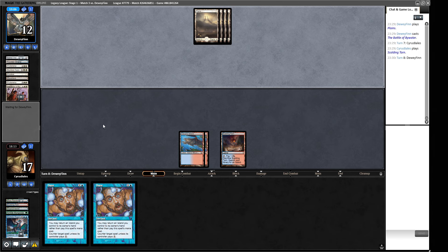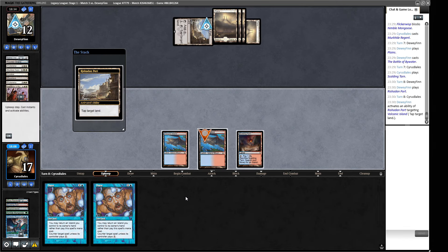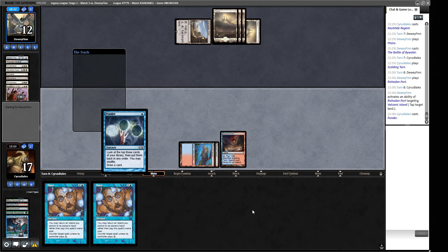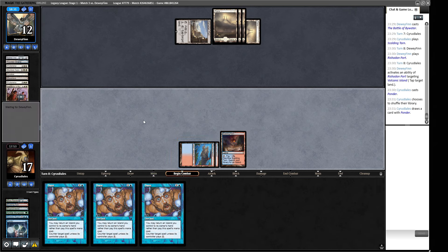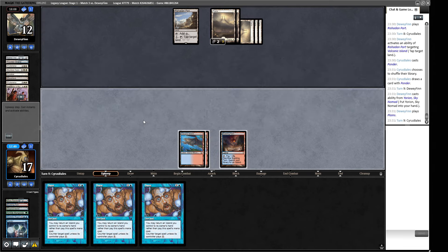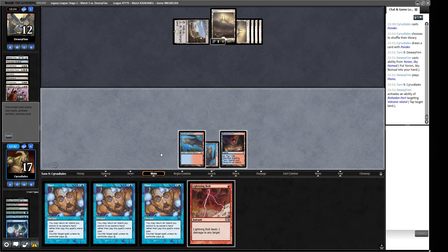We play out this land so we can hard cast, with Rishadan Port around we need the extra land. They should be putting Umezawa's Jitte into hand at this point, which we're likely to Daze. Not putting Jitte into hand when they had no cards — that's really interesting. We Ponder, Daze, Stifle in various orderings. The Umezawa's Jitte is not resolving — maybe they have to choose based on what we have in hand as Dazes, but they should still put the Jitte into hand while they have the mana. Okay, they put it in this time.